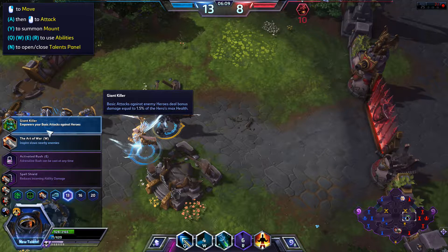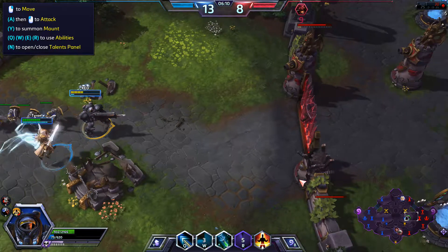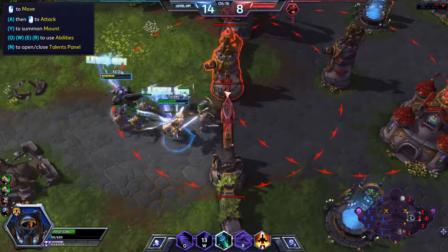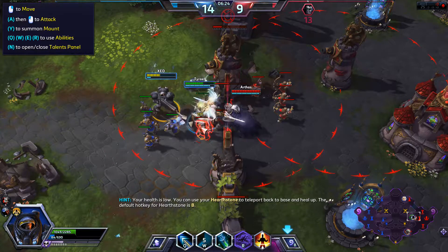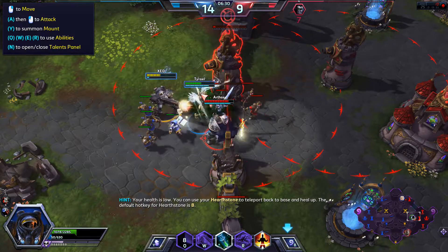Is that 1.5% of the hero that I'm attacking or mine? I think the enemies'. Using Inspire: new enemies have their attack speed and movement speed lowered — but this other talent is better. Use your Hearthstone to teleport back to base and you will heal there over time — the default hotkey for Hearthstone is B.